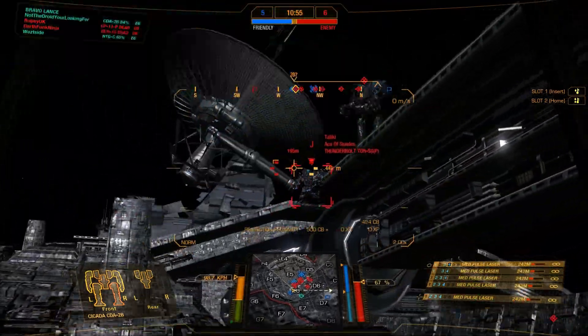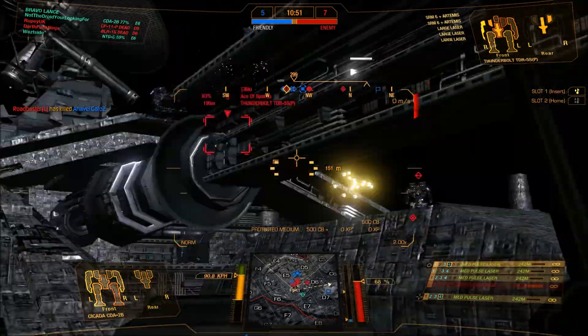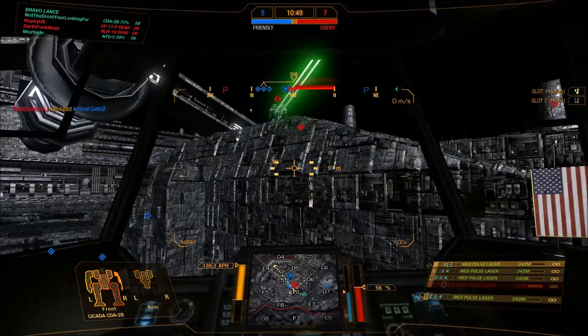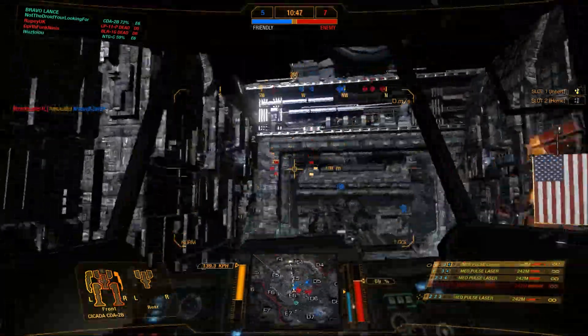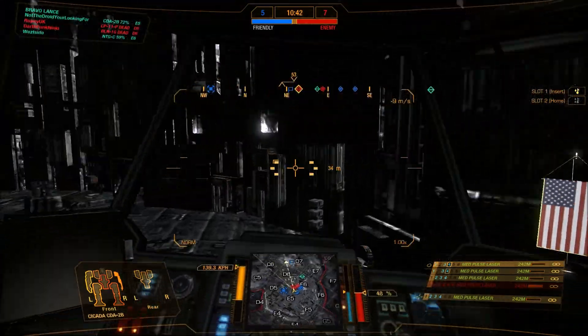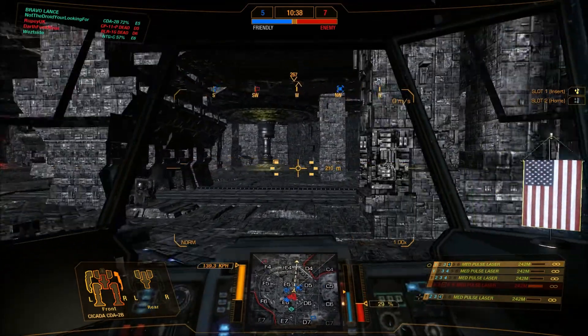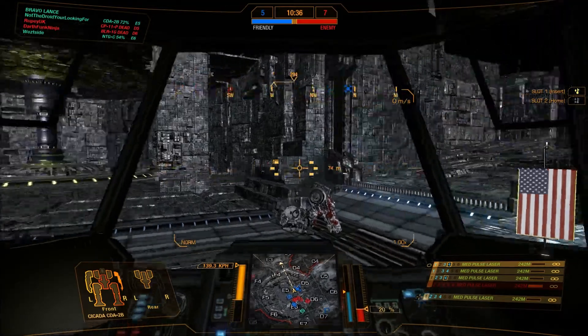You should be a lot closer for that. Your best bet, droid, is to go underneath, come out delta 5. You have to make it quick though — sort of a beeline rather than a rat.